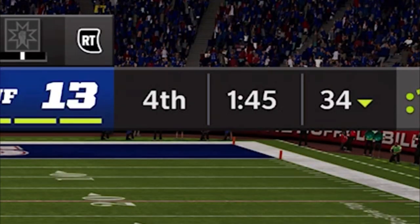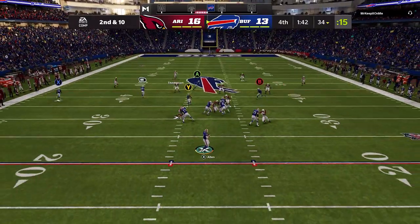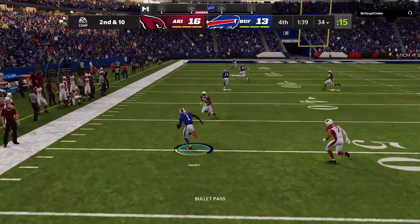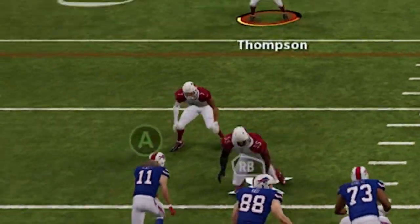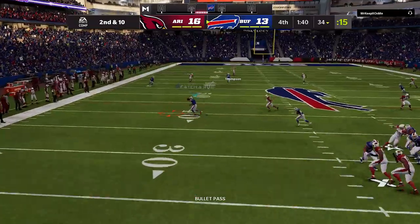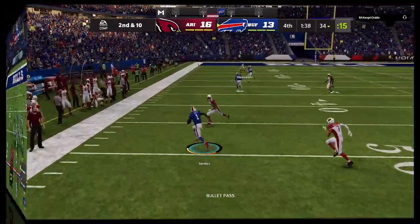Here's another situation later in the game. The score is a three-point game with one minute left in the fourth quarter, and once again a defensive player does not react. He essentially drops back into a set and just sits there until the drag comes open right in front of him before reacting after the ball is thrown.